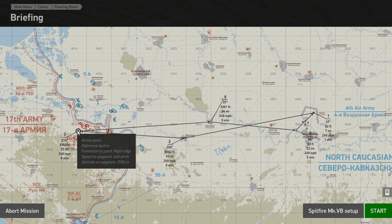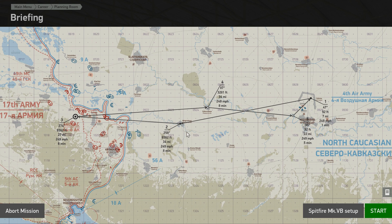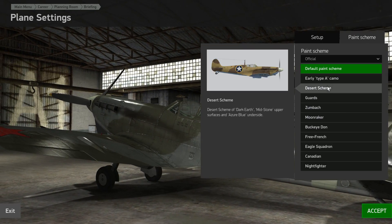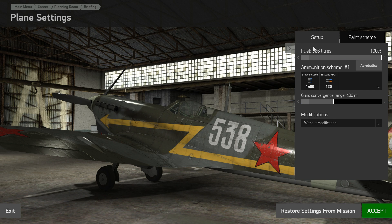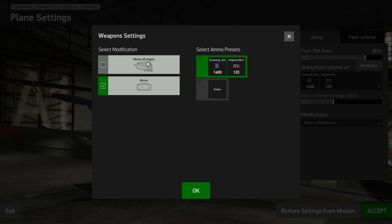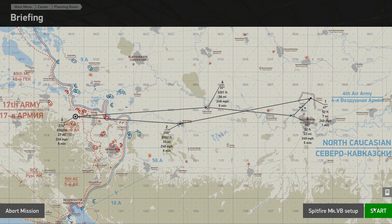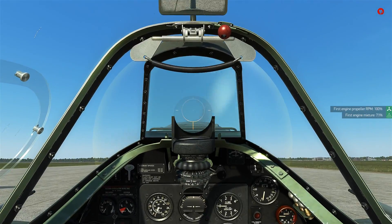Welcome back, here we are on the briefing screen. It's an intercept — I guess we're going to be intercepting them over their lines, which seems kind of strange to me, but whatever. Let's go ahead and set up our beautiful bird. We're going to be using the guards skin because we are on the guards unit. I'll drop about 20% of the fuel, leave it at 80. Modification — we do want those and we want the Merlin 45 engine. Gun convergence is fine. Let's go ahead and accept that and jump into the game.